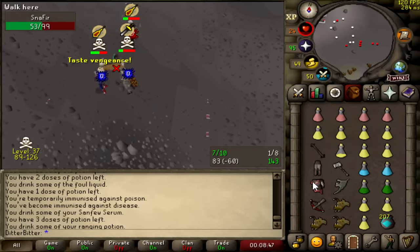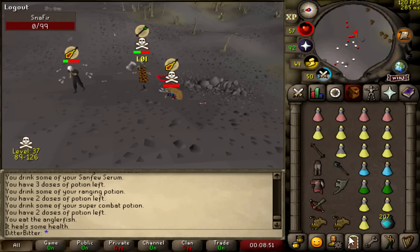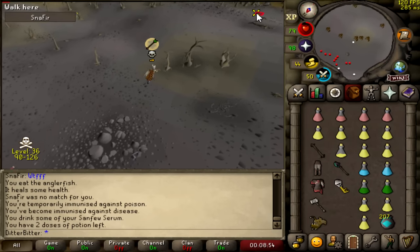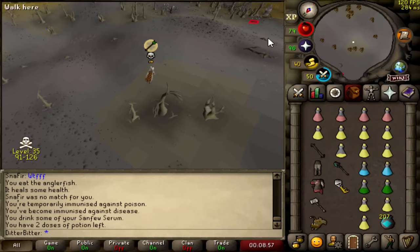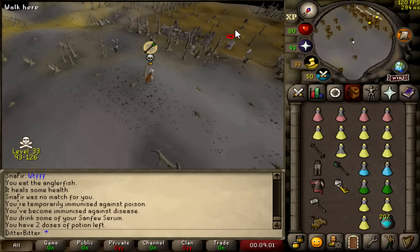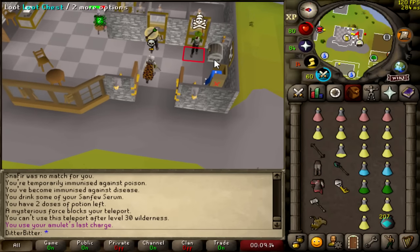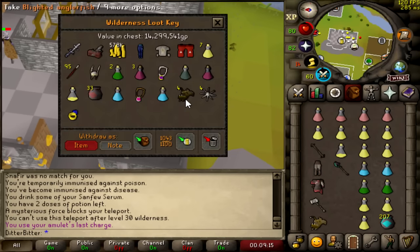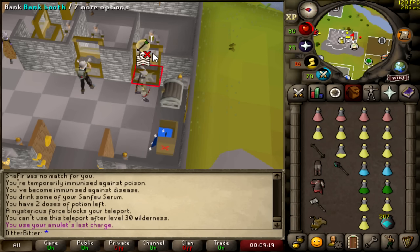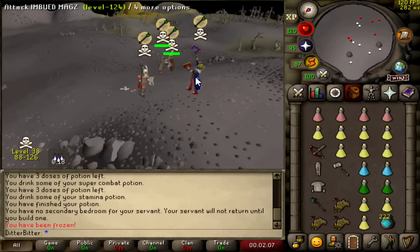Oh, I'm dead — wait, the Noxious Halberd venomed him, and that's what he died to! This might be the new best weapon in the entire game. I thought I was dead to his venom there. It's been a while since people have died to an eight venom stack like that. 14 mil — he had an AGS and a Voidwaker as well.